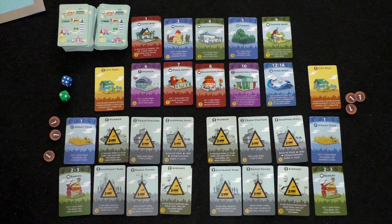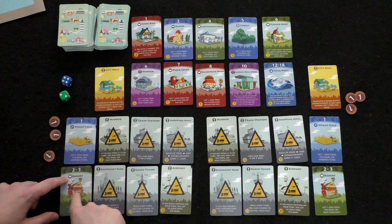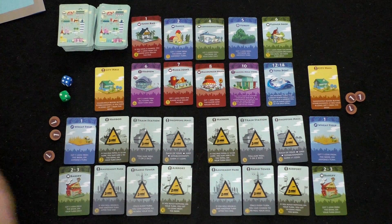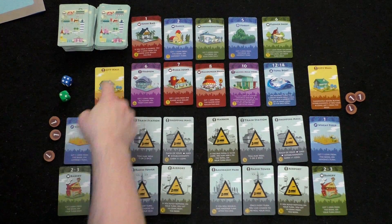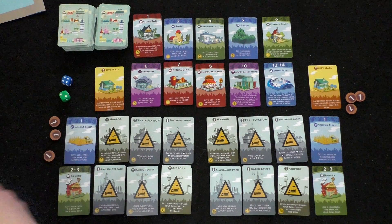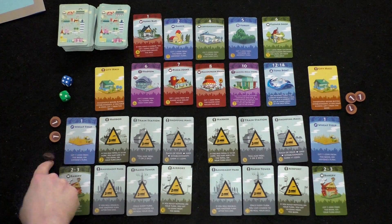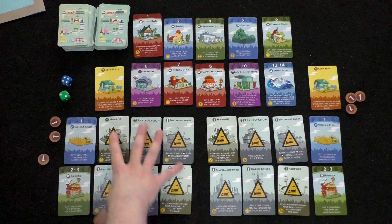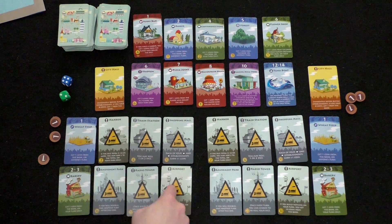If you hear pitter-patter, it's because we have a one-year-old Pomsky licking her feet. Anyway, getting back to this — I've set up the game already. I have 10 cards out in the purchase row, and any duplicates are dealt on top of their matching card until you have 10 unique cards. Each player gets a City Hall card, three coins, and six unbuilt landmarks. Your goal is to be the first player to build all of them to win the game.